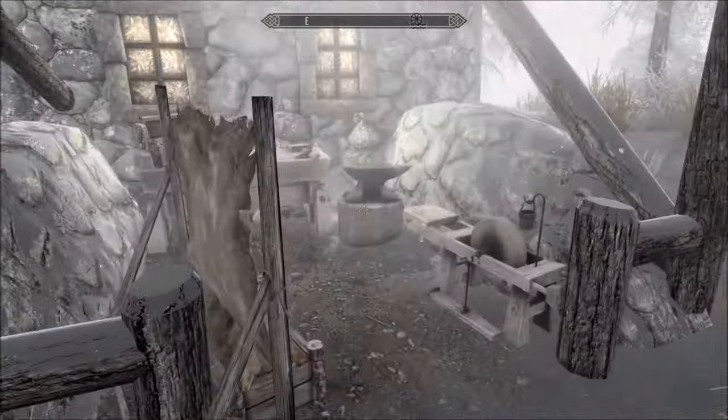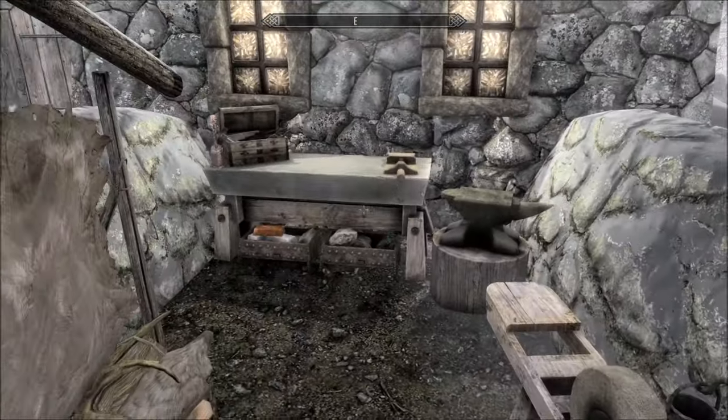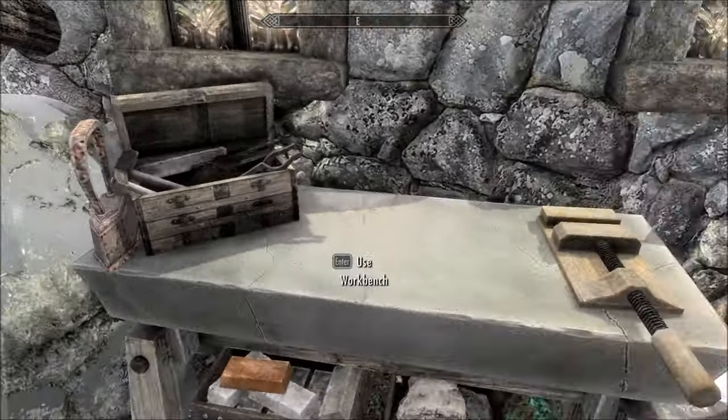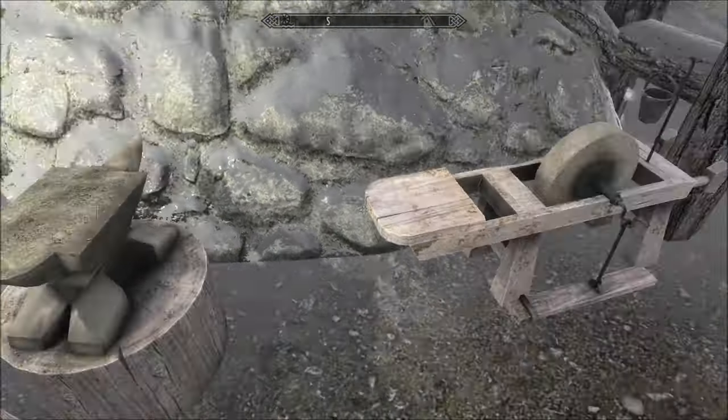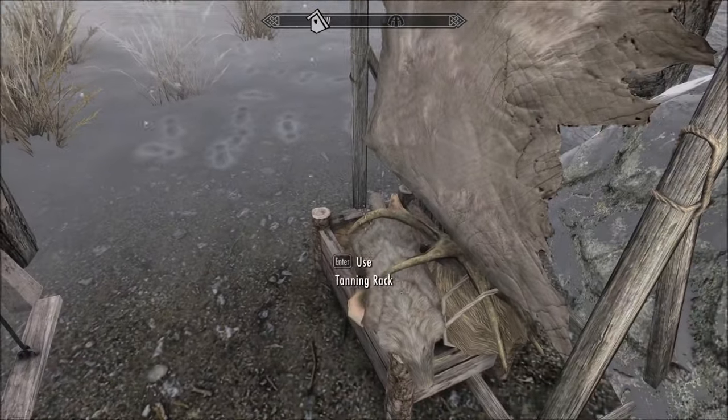Alright, so this is it — this is the outside. This is such a cute little workstation here, look at it. Named storage for everything, all nice and close, literally within arms reach. I love that.